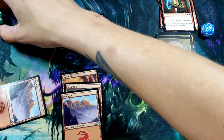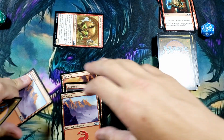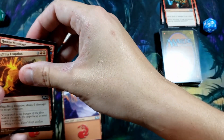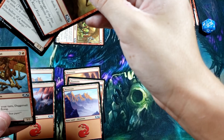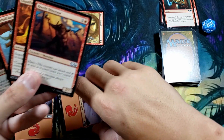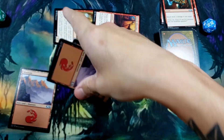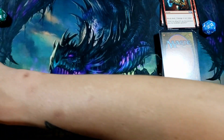They can't do anything their turn, so we draw and get another mountain — five mountains total, enough to cast almost anything. Since they have nothing out, we summon Hostile Minotaur. It has haste, so it automatically attacks for three. One thing to note: I forgot to untap Goblin Smuggler earlier, so I couldn't attack with him — that's how the general turns work.